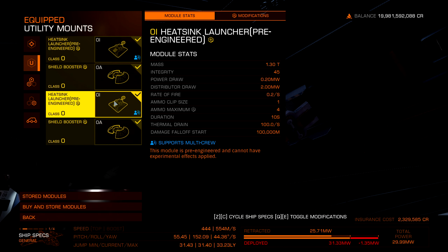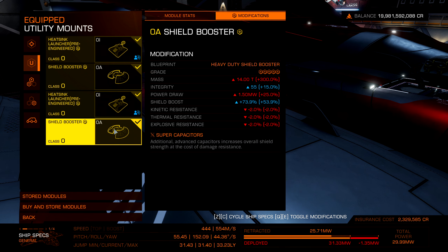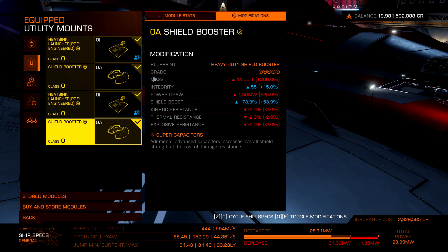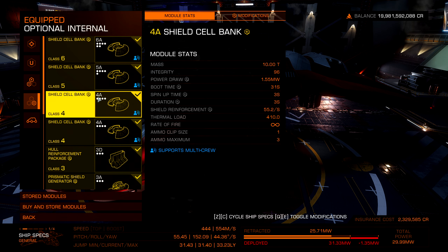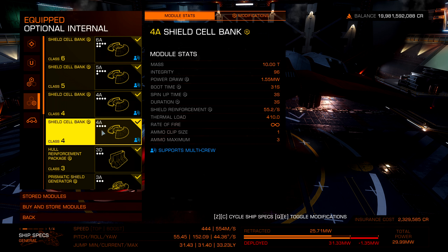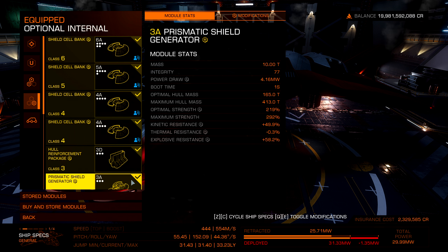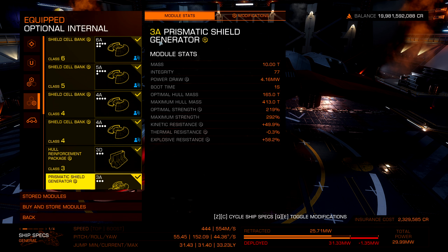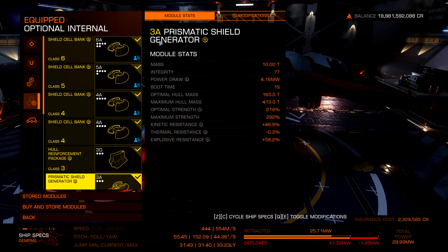For utility mounts I went with two Sirius Heatsink Launchers for extra heatsinks. I also have a Heavy Duty shield booster Grade 5 with Super Capacitor, and a Thermal Resistant shield booster Grade 5 with Super Capacitor. That helps the shields — it doesn't have a lot of shields, but it is close to a thousand megajoules, which is pretty reasonable. If you want more, you can move the shield up to a Grade 4 slot where one of the shield banks are. I went with a 3A Prismatic Shield Generator. Getting Prismatics is going to be a little trickier now with the nerfs to rares and Power Play 2.0 issues, but we'll see what direction that goes.